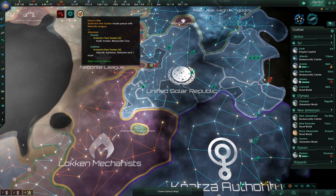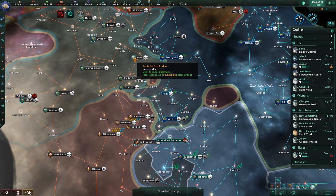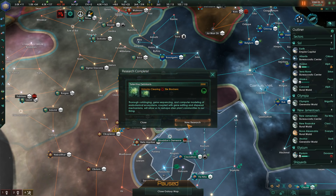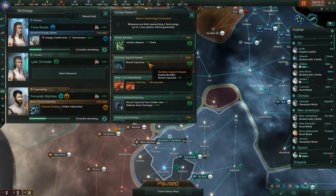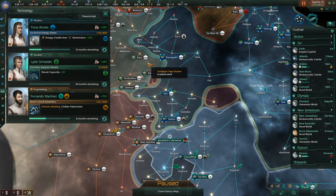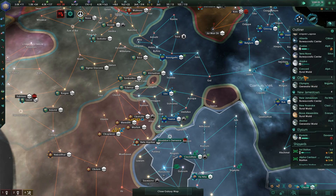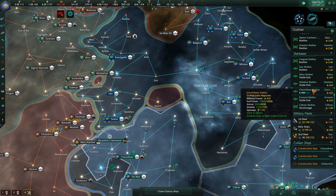The Tomodore free traders have made peace with the Neborite League. Research concluded. That tile blocker has been researched. We can now go for more naval capacity, which is probably the way to go here because we're about to hit that cap. We're about to hit our naval capacity, so let's avoid any problems that might pop up.